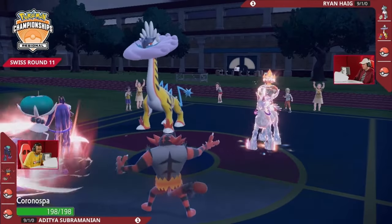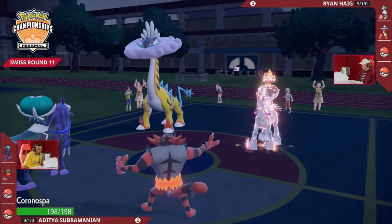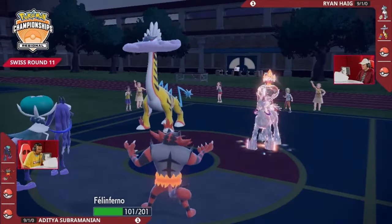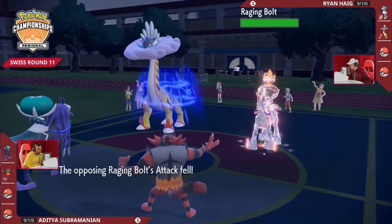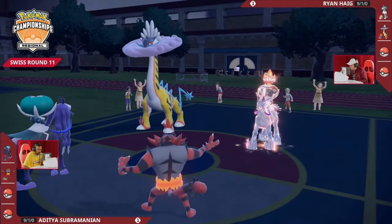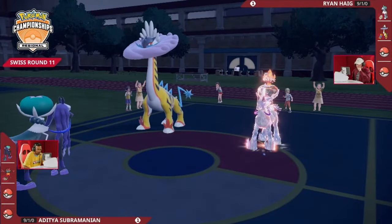All three games Ryan has understood the assignment — he's nine and one because of his Calyrex Ice Rider; he's going to Terastallize it into a Fire type. Calm Mind boosting Shadow Rider's special attack and special defense on this turn. If Raging Bolt goes into that slot it's going to do less damage. But no — it goes towards Incineroar, bringing it to pretty much exactly half HP. No paralysis this time, so Incineroar gets to swap out with Parting Shot into Raging Bolt, reducing its stats.